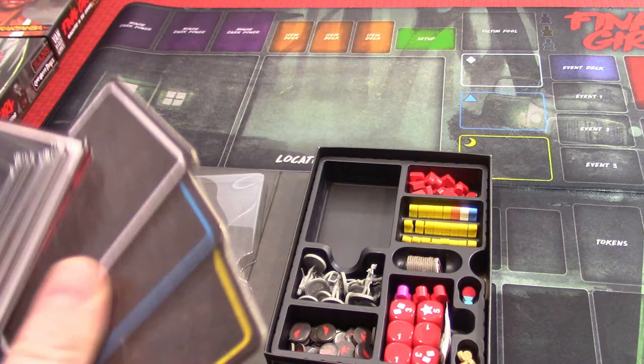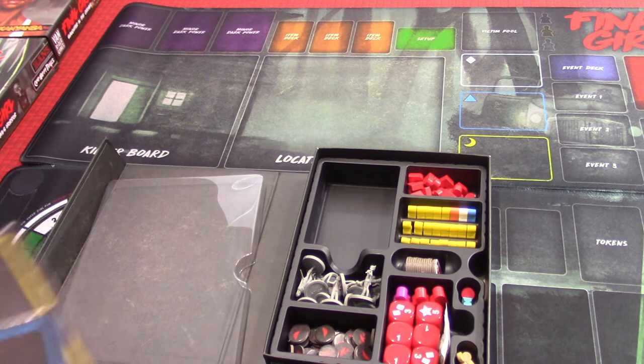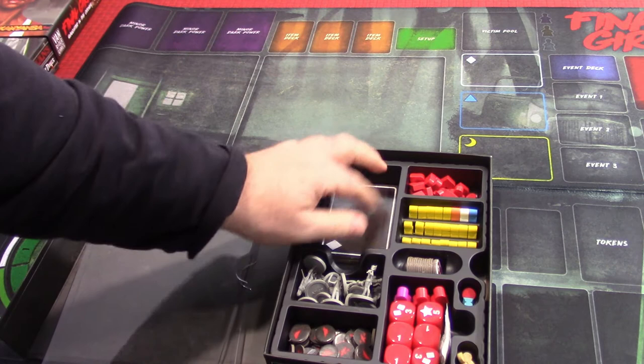I highly recommend putting these three things on the bottom — I didn't at first and realized I was going to bend cards trying to get them out. If these are on the bottom, you can reach in and get them all out so much easier. For example, in one scenario there are people at a campfire, so you mark the campfire with this token and put victims there.